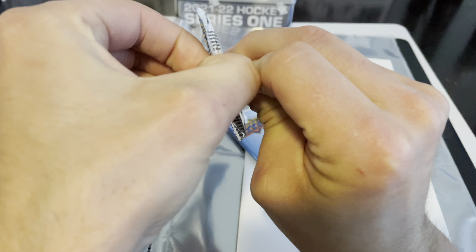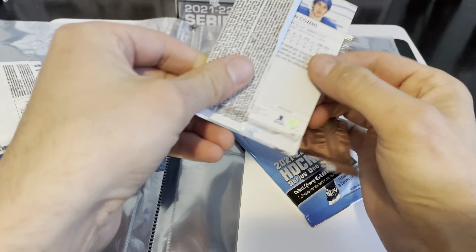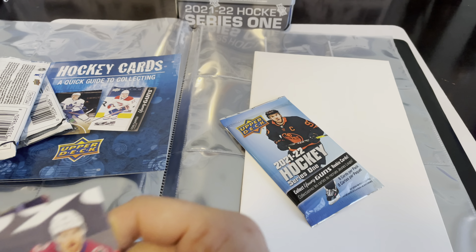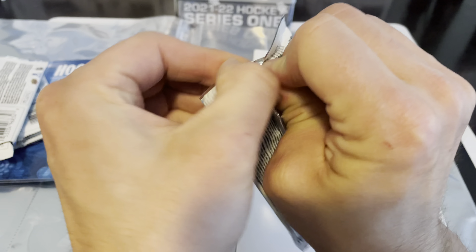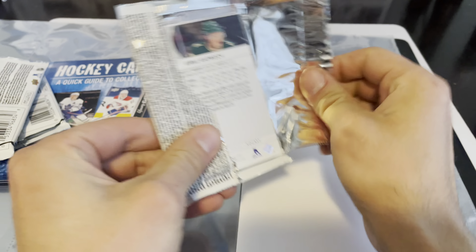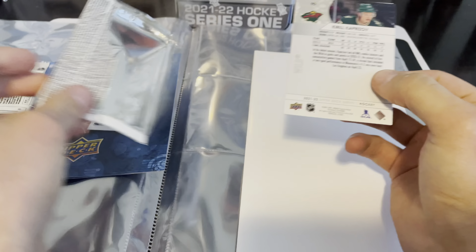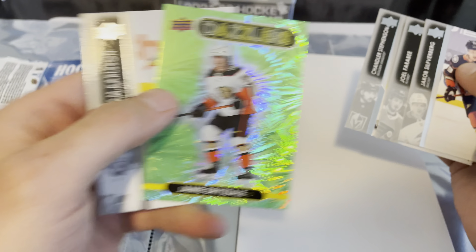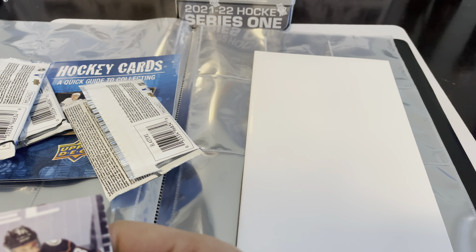Second pack here — we've got a Portraits of Semyon Varlamov. And our last pack: got a Green Dazzlers by itself. Sometimes these come with something else. We've got Jamie Drysdale, so there's a rookie Green Dazzlers of Drysdale. Not half bad.